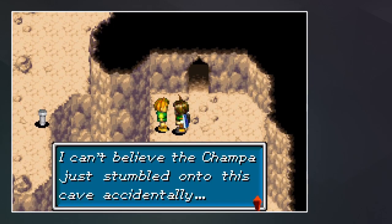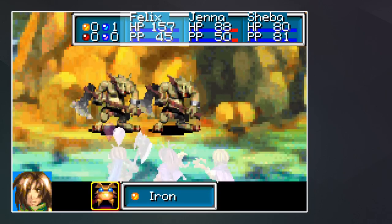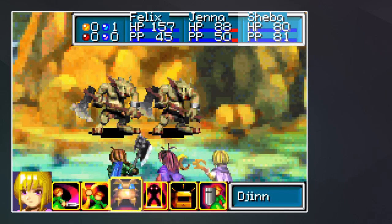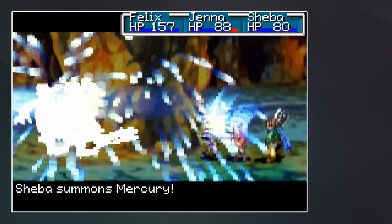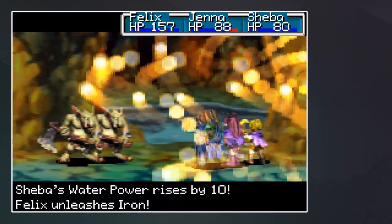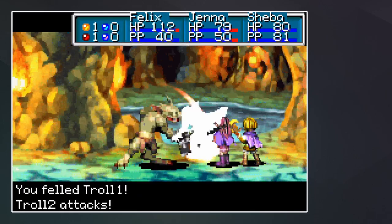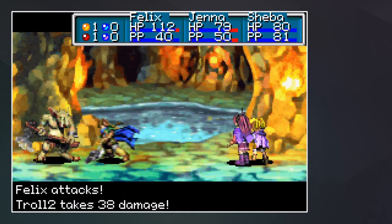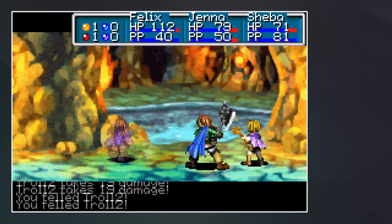Oh, here we go! I can't believe the Champa just stumbled onto this cave accidentally — I feel like that's too much of a coincidence. Let's boost our defense — strike one of them, and summon Mercury on the same one because we want to get rid of one soon. Okay, that's one gone. Can I just murder you with a round of attacks? Not quite — two rounds of attacks should be fine. Yeah, there we go!